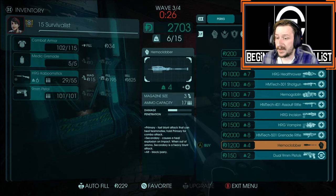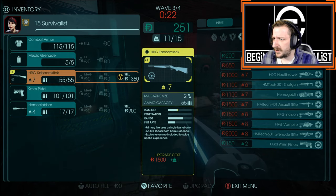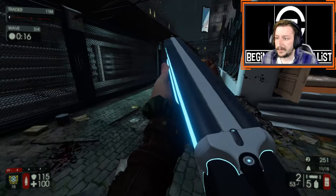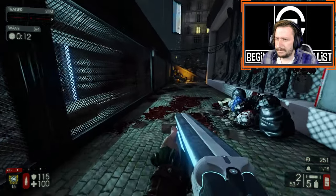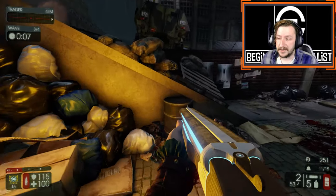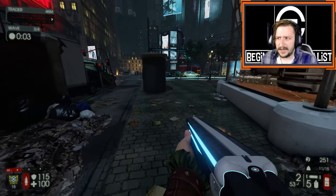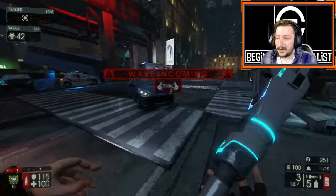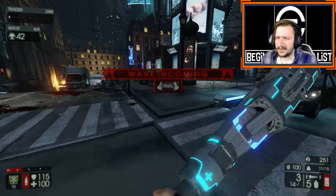The second weapon I'd recommend for this loadout is the Hemoclobber. This could work as both an advanced and a beginner loadout. You can upgrade both weapons and they both scale fairly well. I believe if you fully upgrade them, you'll have one weight slot left, so you can also get a Medic Pistol if you want. The Medic Pistol is a great, super cheap weapon that'll pay for itself by healing your teammates. The Hemoclobber is also considered kind of overpowered.